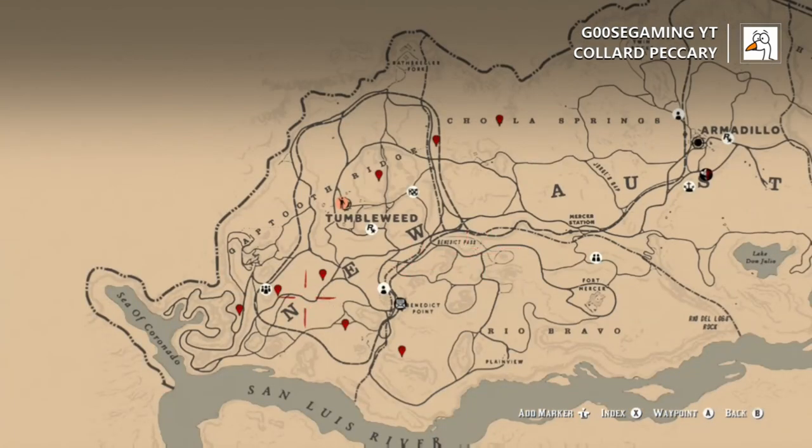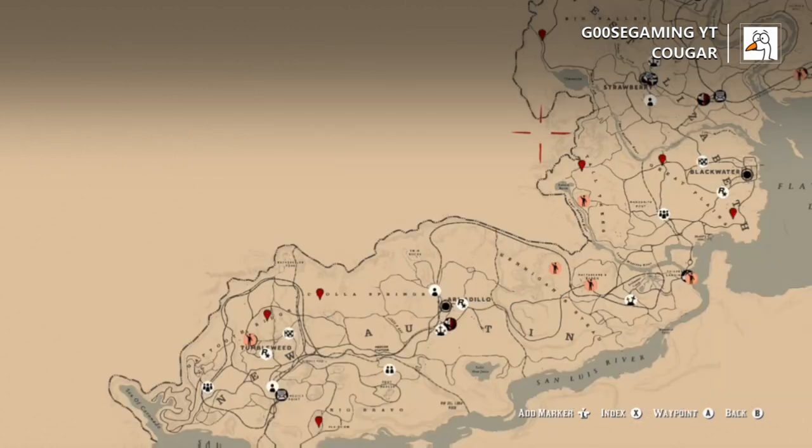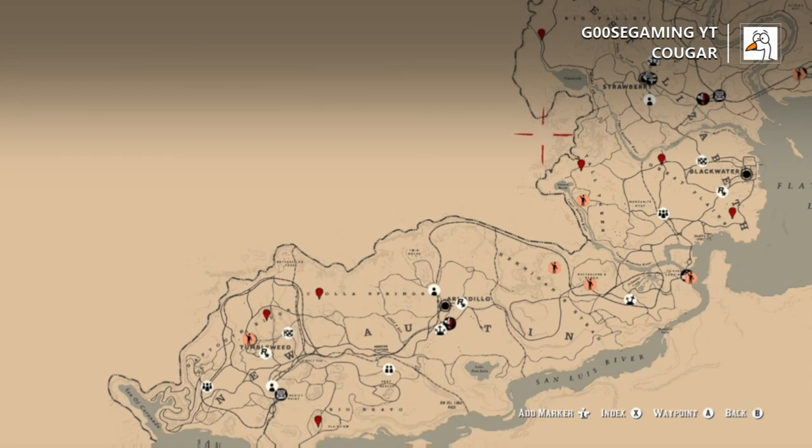So Collard Peccary — you can find these basically in New Austin. You can find them all over the place, specifically between Gap Tooth Ridge and over near the hideout over there, and also up at Chula Springs.